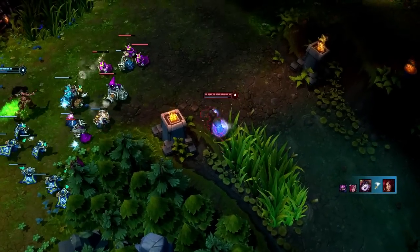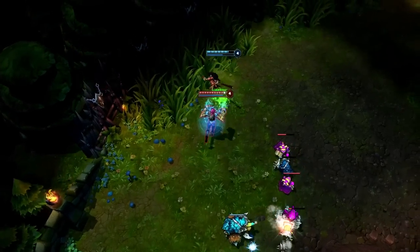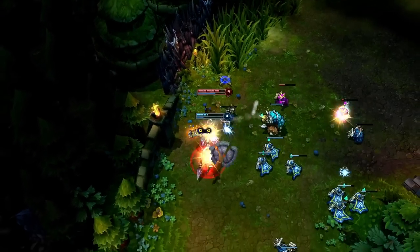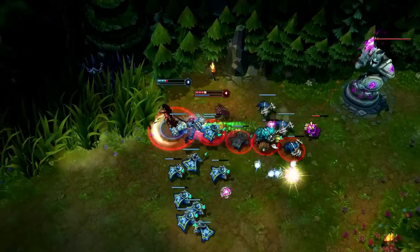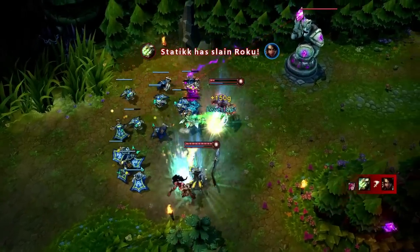This combo gets even scarier once you learn Denting Blows. Though Needley dodges Vault Breaker, Vi puts herself in front of Needley's exit. Remember that Excessive Force will reset your attack timer, so always activate it immediately after a basic attack to help trigger Denting Blows. Putting this all together, watch as Vi charges Vault Breaker into a basic attack and Excessive Force, setting up Needley for an easy kill once Master Yi comes to gank.